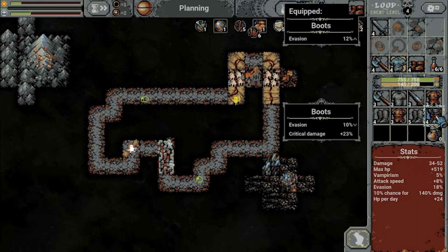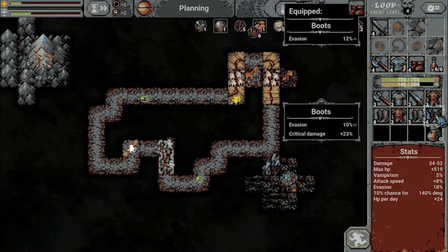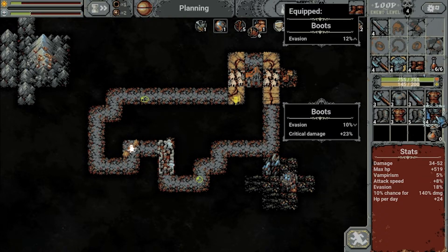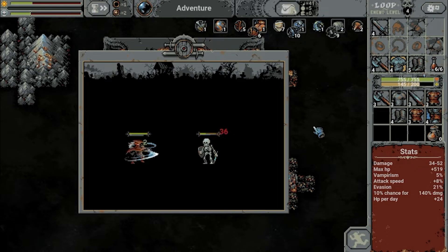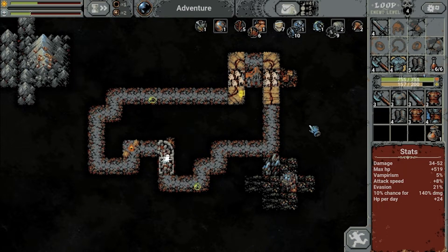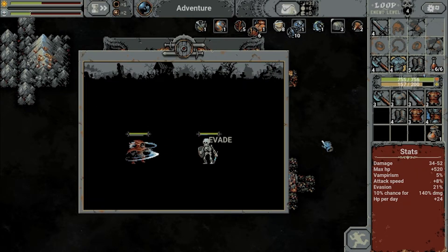That's an effective 2.3% more damage, and less so because we already have more than 100 damage — 140. So that's basically not worth it. Let's go with these. We destroy a skeleton before he can even hit us — that is important, if he doesn't evade.